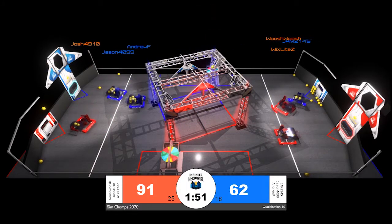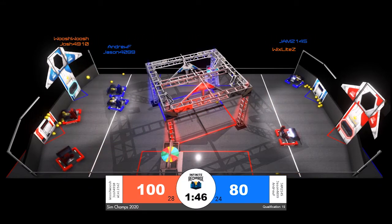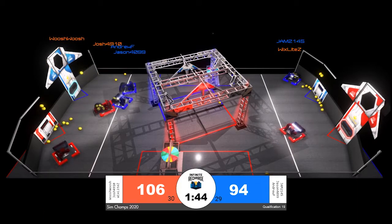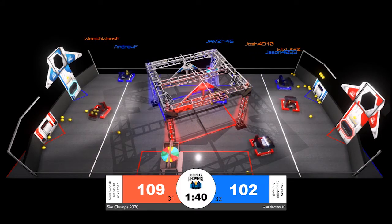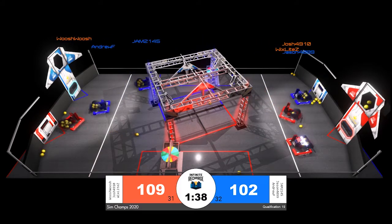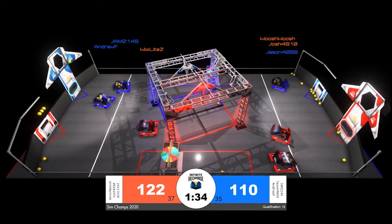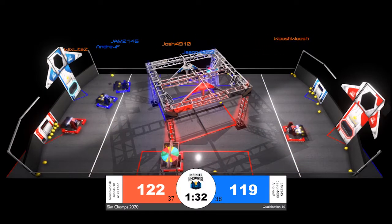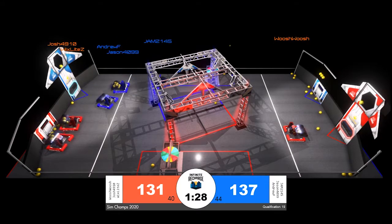With just under two minutes remaining in our match, the Red Alliance does have about 30 points on the Blue Alliance and has scored about 10 more power cells. Blue, though, currently has two robots working on scoring versus Red with only one, so that's going to even out in just a few seconds. When those robots are working on cycling between their loading station and the power port, they are pretty well matched — just a few points separating Red from Blue.